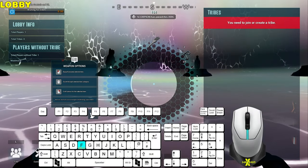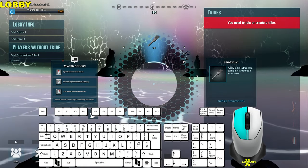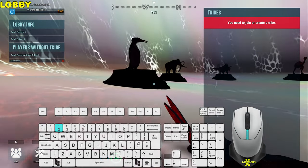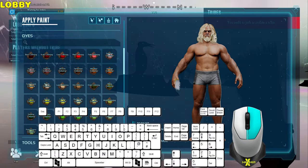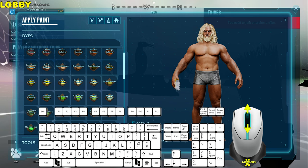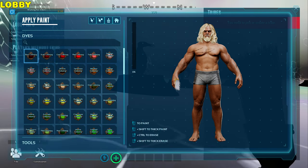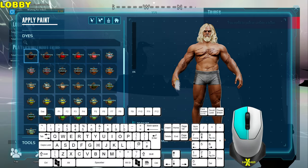Lobby: if you hold F, this will bring up the infantry wheel. Left click on the paint brush or the scissors. Alternatively, you can press one for the paint brush or two for the scissors. With the paint brush, press right click, which gives you the options to paint on yourself. Use the mouse wheel to scroll up and down, and left click to set the paint. Move the cursor over to the character and press the left mouse button to paint.